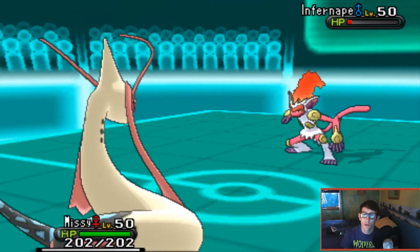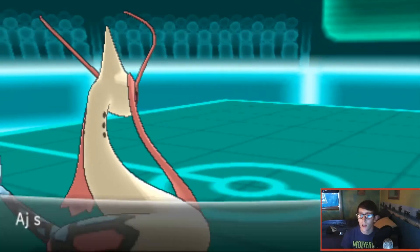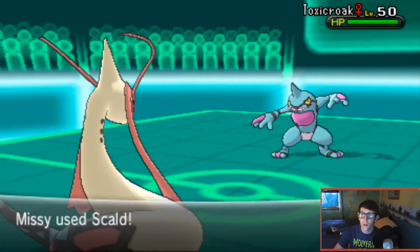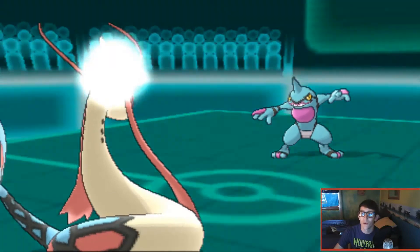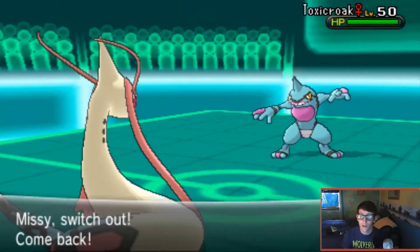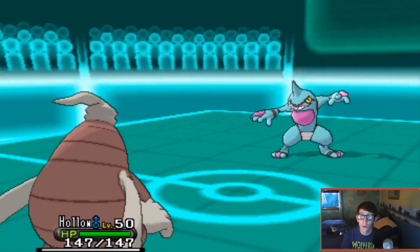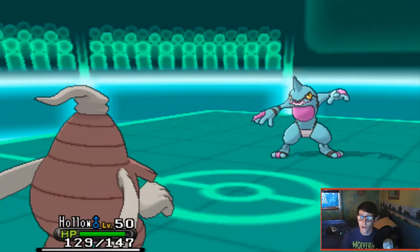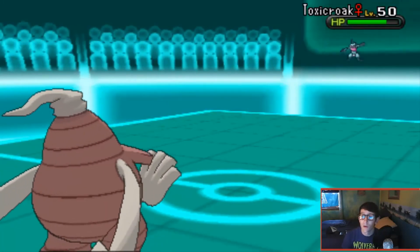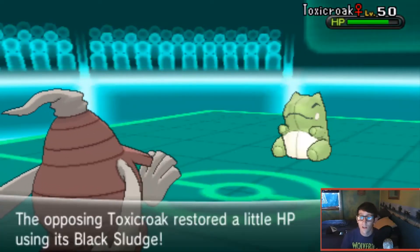I switch in Milotic, which was kind of the obvious switch, and I make the very obvious play of going for Scald - which AJ nicely predicts and switches into Toxicroak. I have nightmares about Toxicroak; whenever I play UU and get swept, it's always Toxicroak. He gets the Dry Skin recovery from Scald and takes no damage. I can't do anything with Milotic here since it only has Toxic, Mirror Coat, Scald, and Recover. I switch in Dusclops to use Curse, since Toxicroak often sets up Substitute and tries Bulk Up or Swords Dance.